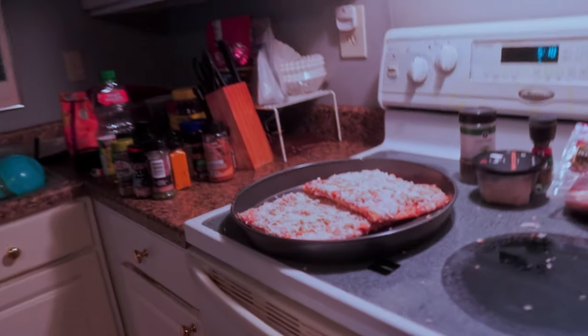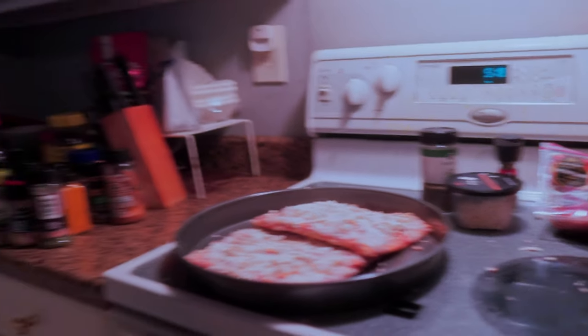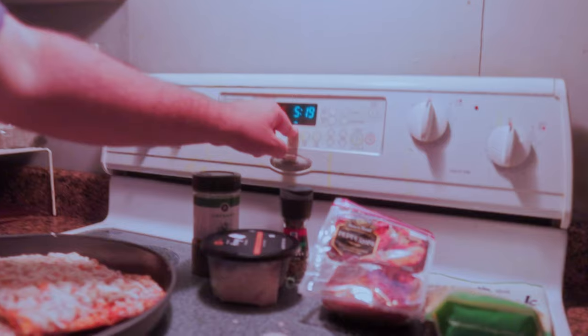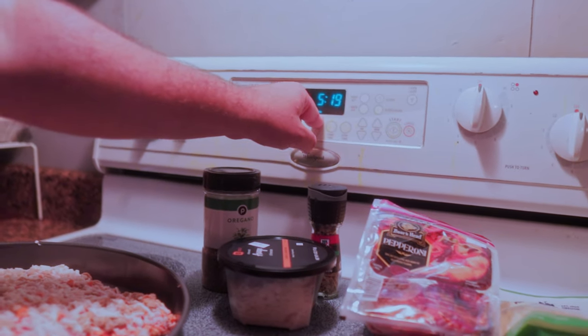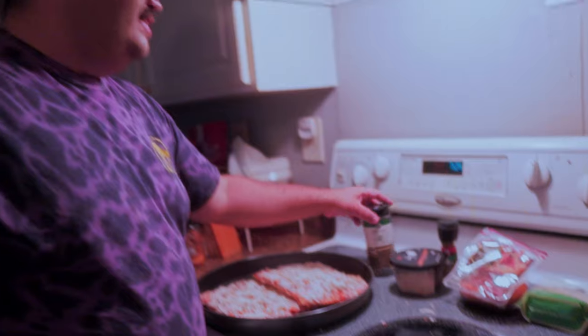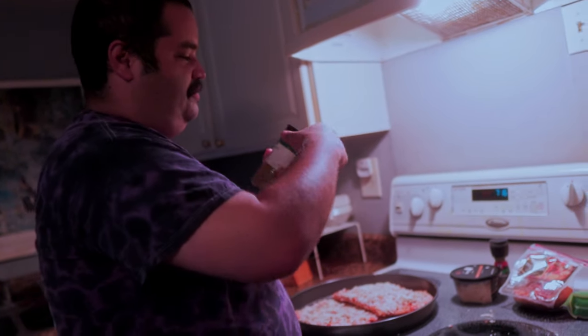We're gonna throw the boxes away, but let's look at the cooking instructions. We're doing 450 degrees for 11 to 13 minutes. We're actually going to do 14 minutes because we're doing two pizzas. We're going to preheat our oven to 450 degrees. Now, Asmongold said you're supposed to do the oregano first, then later said you're not supposed to do the oregano first — we're gonna do the oregano first.